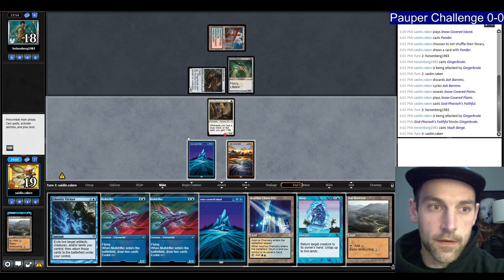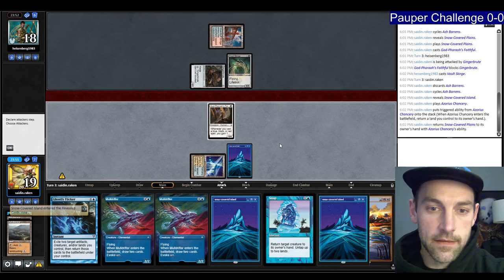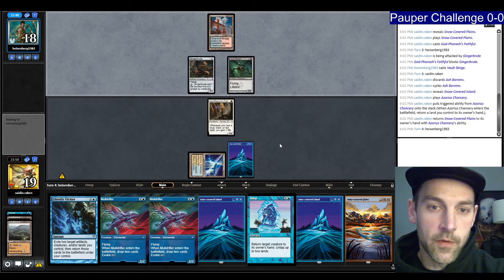They play a Vault Scourge. I'm going to cycle for an island. Play the Chancery and pick up the Plains. Press F6 and let it be their turn. Next turn I can Snap and then play Muldrifter — I'll probably Snap the Vault Scourge and play Muldrifter.